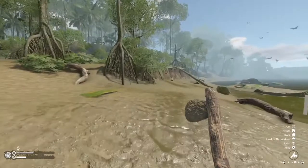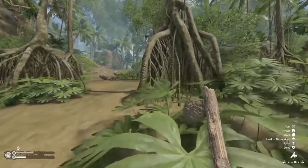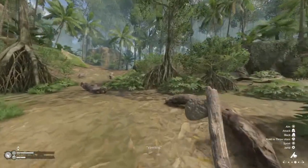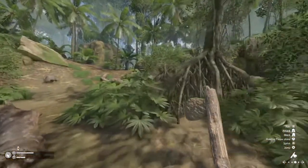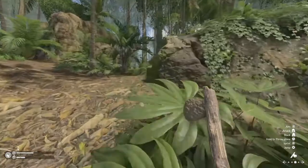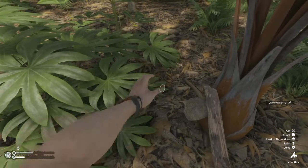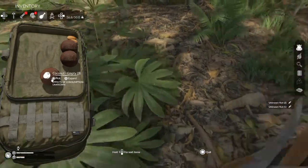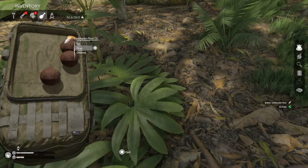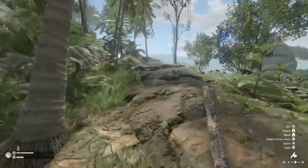We're going to need another axe here in just like two seconds, this one is about kaput. I need protein bad. I'd eat some larva if there was any to be had, just to get that little protein boost. Haven't seen any. These nuts in real life give you protein but these guys don't in game - let's go ahead and eat them anyway because we're pretty hungry. We need all the nutrients really. Eating them should give you a little bit of protein - I feel like that would be a little more realistic.